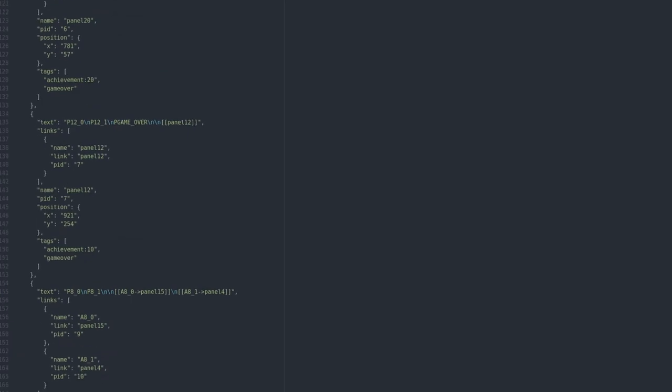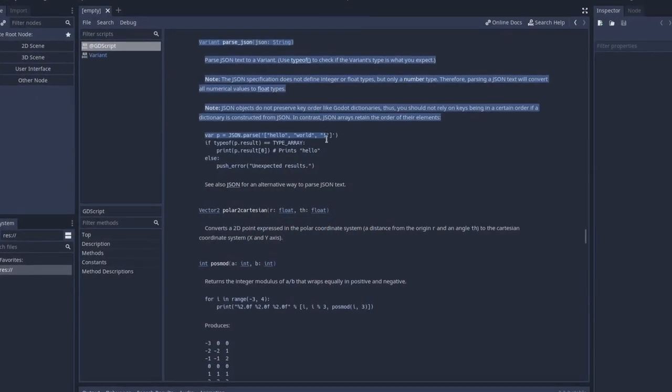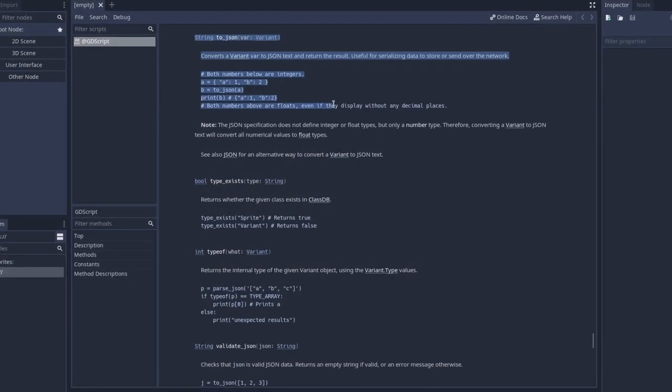By making an adventure game, you'll be able to develop your skills in logic branching and also in parsing files from a database. One of the most common files used to feed your game with data is a JSON file — there you can put dialogues, titles, character names, paths to graphics, and even more. Then you just need to load those JSON files and parse everything based on your player's interactions. In Godot Engine, you can use parse_json to parse a JSON file as a dictionary, and if you want to store your game data as a JSON file, you can use to_json to convert a dictionary to JSON format.